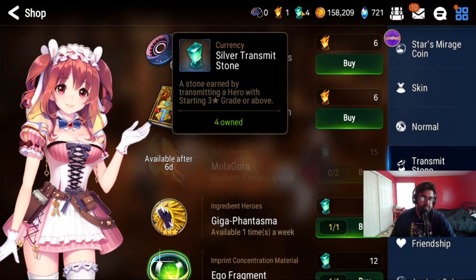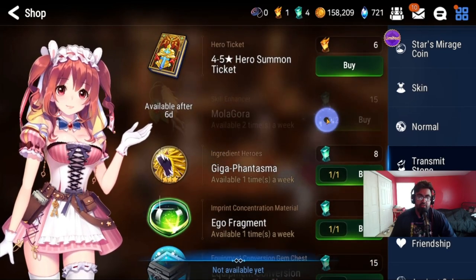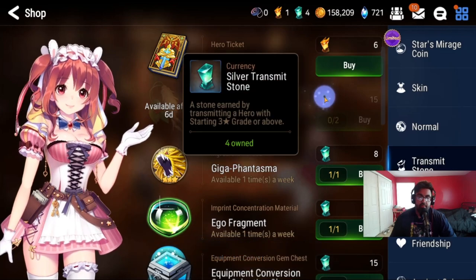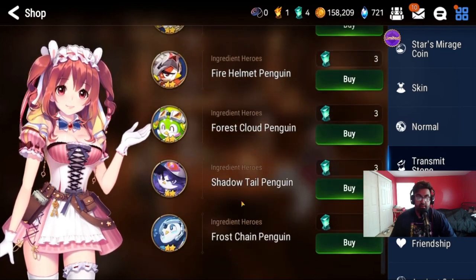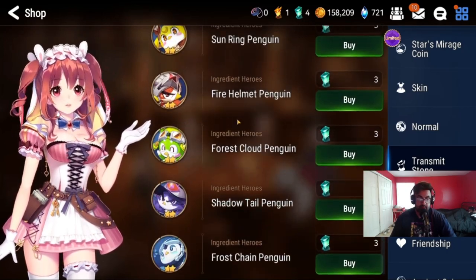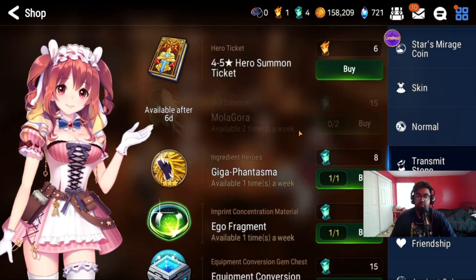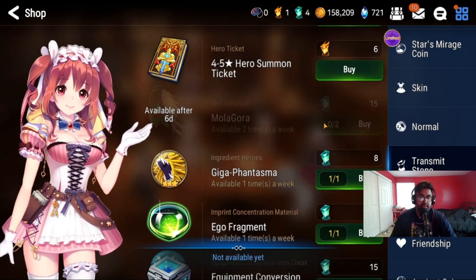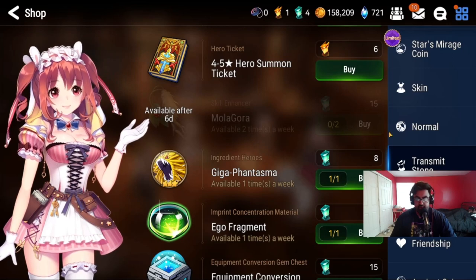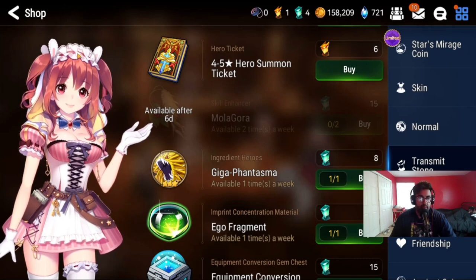For silver transmit stones, all you need to think about is getting Molagoras. Get your two Molagoras for the week by using these silver transmit stones. Don't use them on anything else. Molagoras are the most important and hardest resource to come by in this game. Once you use up all the new player Molagoras, it's going to be a long time before you get a lot more.